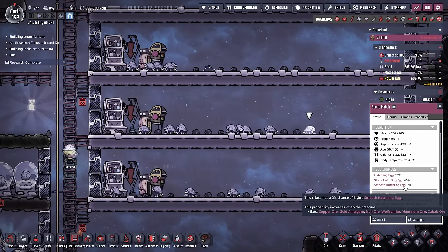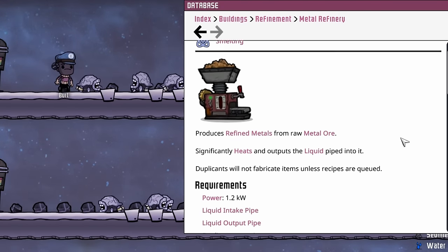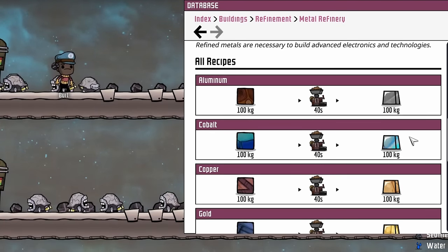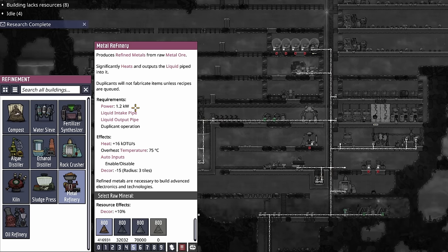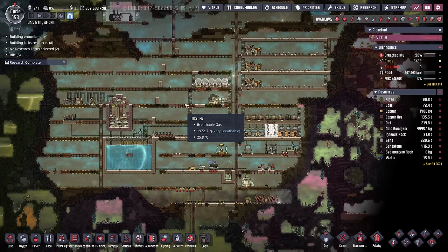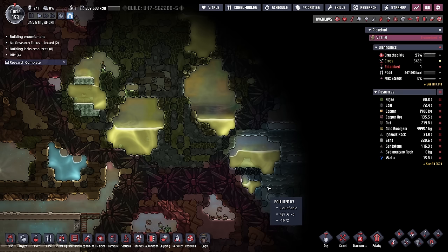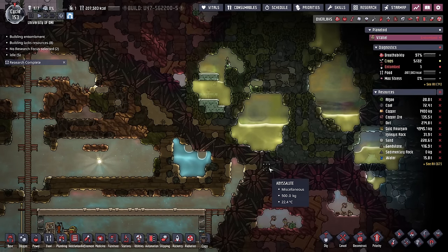The next option is by using the metal refinery. The metal refinery produces refined metals from raw metal ore, except it does it at a one-to-one ratio. There are a few contingencies we'll have to deal with, but we'll talk through those when we get there. First thing you need to know: the metal refinery gets very, very hot. It also requires 1,200 watts worth of power, and it requires a liquid to be used as coolant. The long and short of it is, if you have a cold biome with a bunch of water sitting in it, that's where you want to put this first metal refinery. And it just so happens that we do right over here.